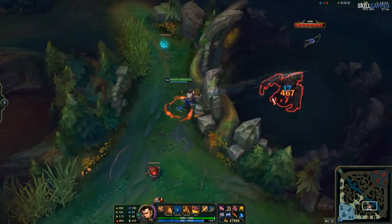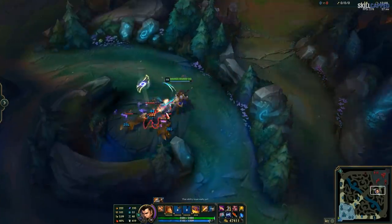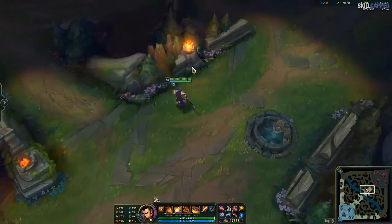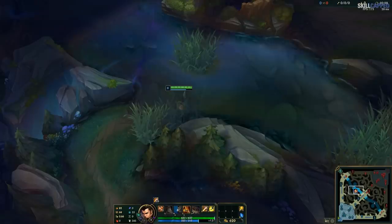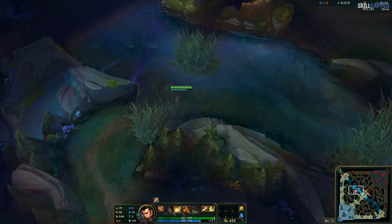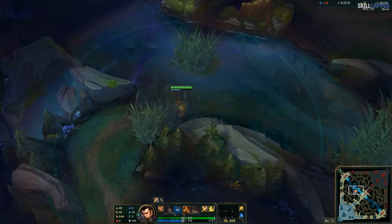This gives Xin a ton more options for running away, which before was his main issue — once you were in, you were in. But now you actually have a fair number of ways to get out as well. These escape options are particularly strong at high level of play and increase his viability in professional play significantly. Since the W range is so long, you also have a super easy way to check unwarded bushes for enemies — if it makes contact it'll create a particle effect and a sound so you know not to run headfirst into the entire enemy team.